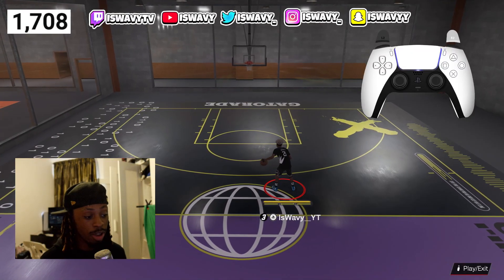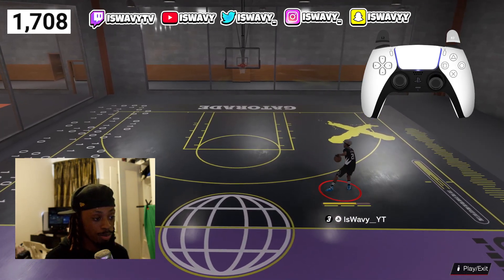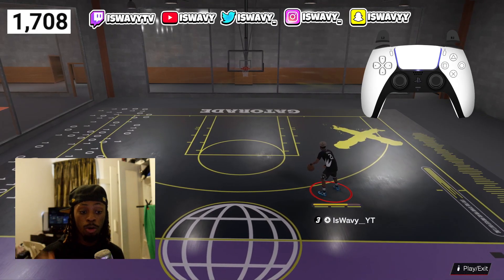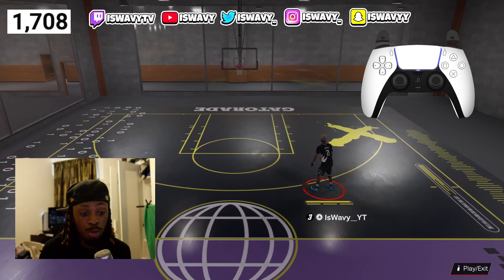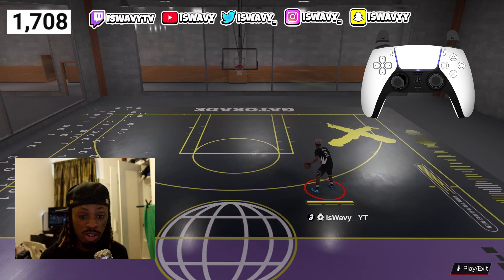Let's get straight into the tutorial. As you guys can see, I got the controller on the screen so you guys know exactly what I'm doing — there's no excuses. To do this dribble move, it's very simple, very easy. It doesn't matter what dribble sigs you have; it doesn't matter. You can have any sig, even the worst sig, and you can still do this.